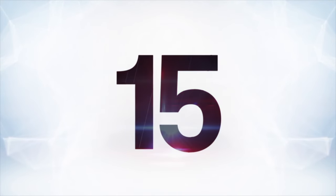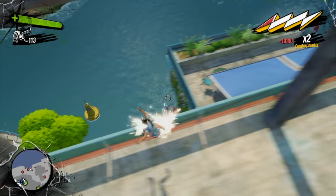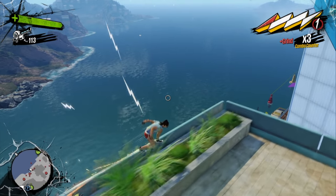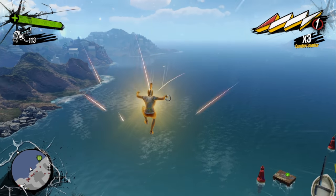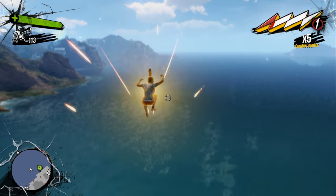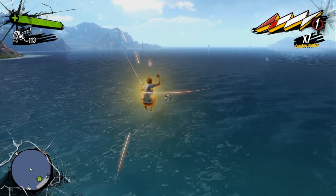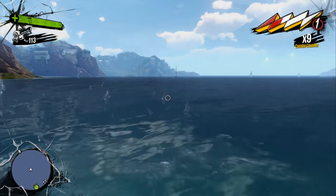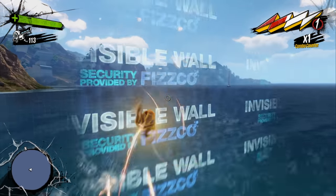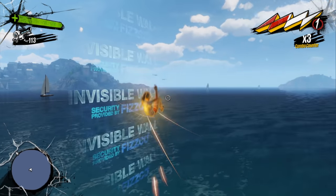At number 15 is Sunset Overdrive. For a game as irreverent as this one, it's no surprise they poke fun at the concept of invisible walls. When you get close to the edge of the map — either near the city walls or by swimming out in the ocean — an actual force field will materialize that literally says it's an invisible wall. It actually makes some sense because the company is trying to keep the mutant zombie outbreak in the city a secret. The fact they're literally called invisible walls is, of course, a joke.